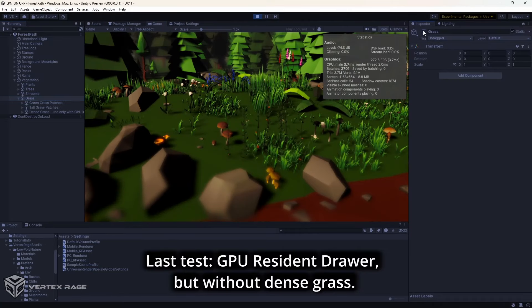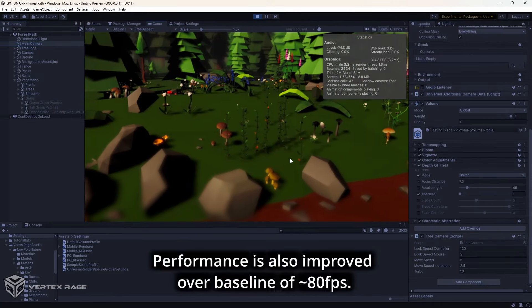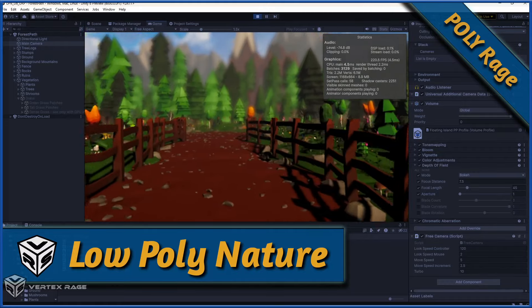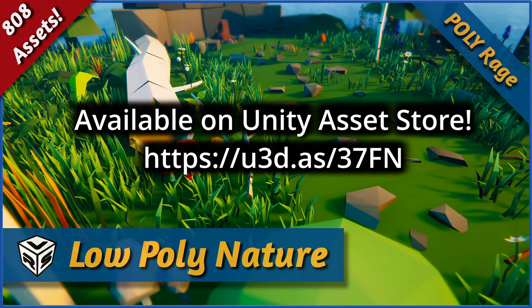Last test: GPU Resident Drawer but without dense grass. Performance is also improved over the baseline of about 80 frames per second. Low-poly Nature: Lush and Diverse Environments is available on the Unity Asset Store.